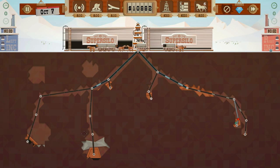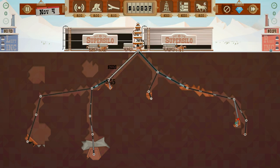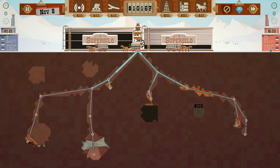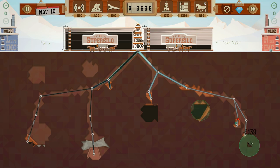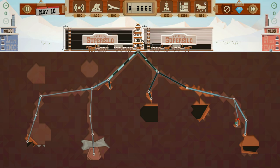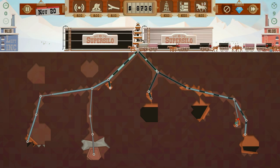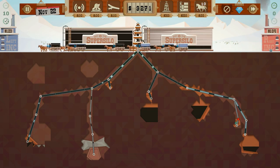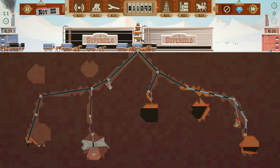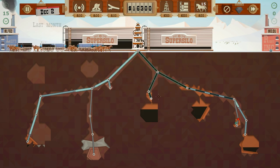So these are all the oil deposits — we should be able to make it with what we have. Let's increase the deposit sizes on this one, this one, and this one. We should increase the size of all of these. Then let's start to sell. Come on, sell sell sell! Let's use up an extra diamond to buy extra time.